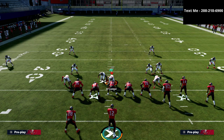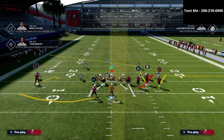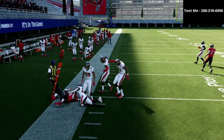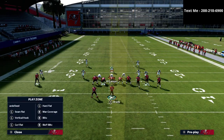If you don't have Hot Route Master, what you can do is take this running back and just leave him on this little stock swing route right here. You'll still get this animation, but you actually get a little bit better ability to catch the ball upfield. That little curl is going to do a good job of holding the defender regardless.